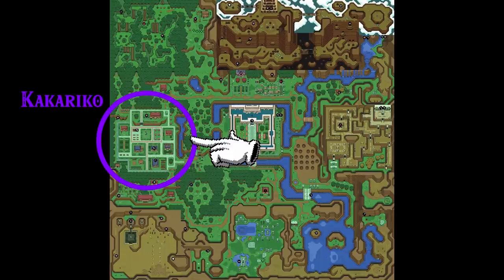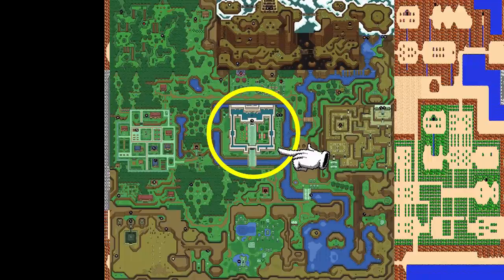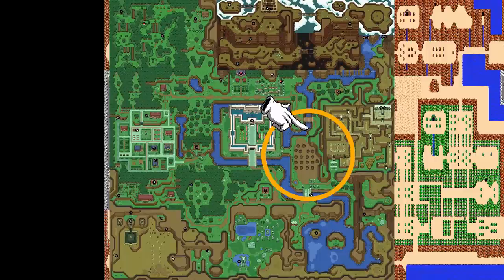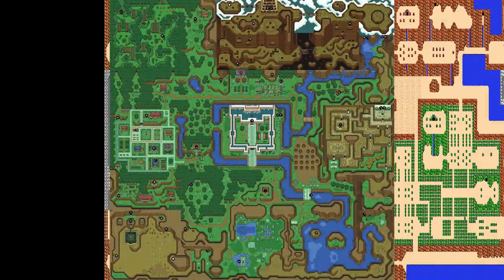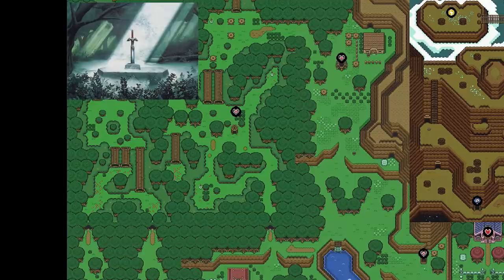Kakariko Village will become famous for its graveyard in future installments, and it fits the placement of the graveyard from previous games. Hyrule Castle sits in a large island in the middle of the river where we've seen some ruins. As a plus, we have some arid terrain on central eastern Hyrule, close to where the desert-looking area from the first Zelda is. Some new things here are the Lost Woods now to the northwest, and here is also where we first see the Master Sword — more relevant for us, the location of the Pedestal of Time, where it sits deep within the woods.